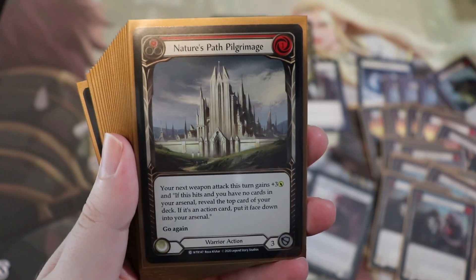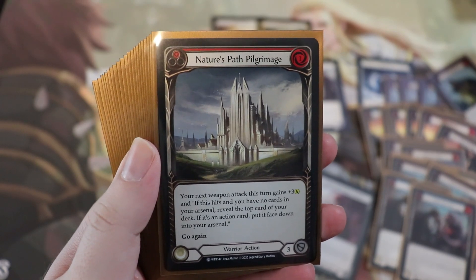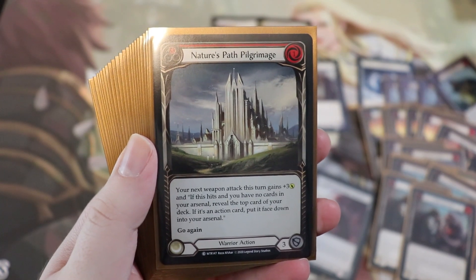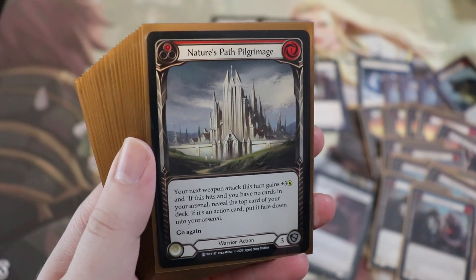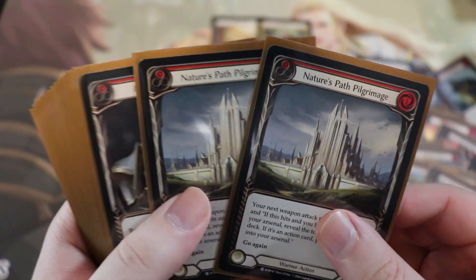We're also running Nature's Path Pilgrimage — it's okay, one of the least impactful cards in the deck but still fine. It's a one-cost plus three to your next weapon attack, and if the weapon attack hits and you have no cards in your arsenal, you can reveal the top card of your deck. If it's an action card, put it face down into your arsenal and it gains go again — not a reaction, it has to be an action. We're running two of those.